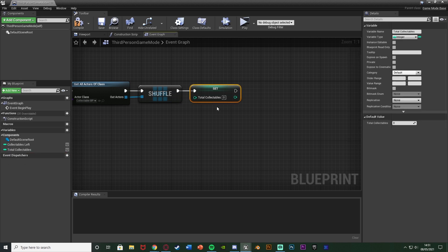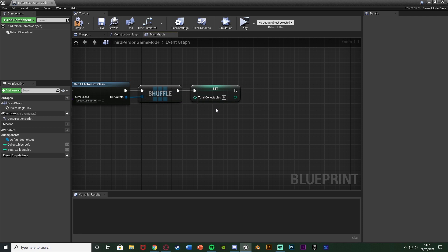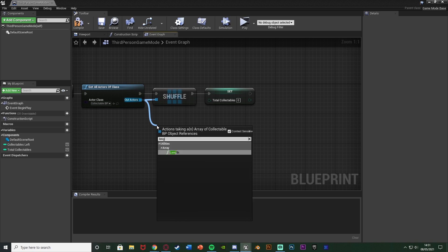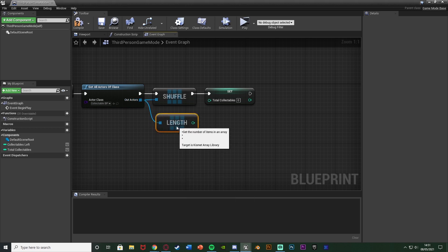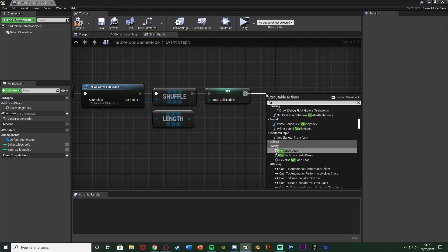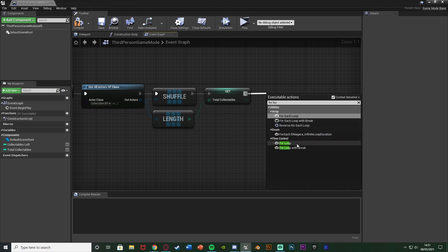And then set that off of this here. The only reason I already have it is because of the previous tutorial I made. And what we want to set this to is how many items we have in the level. So an easy way of finding that out is coming out of the out actors again of the get all actors of class, and this time get a length node. So we're getting the length of the array, so how many items and how many actors there are in the array. And that will go into the set total collectibles there. So we now know how many there are in the level. And then out of the set total collectibles, what we're going to do is we're going to get a for loop — just a normal for loop there.